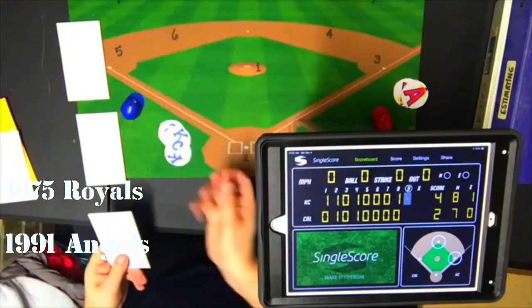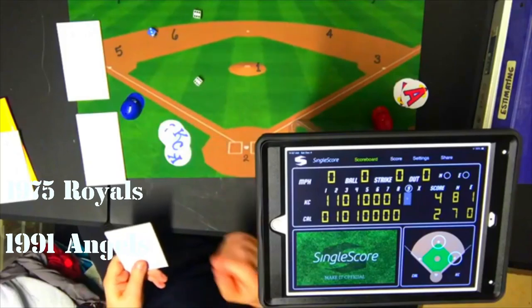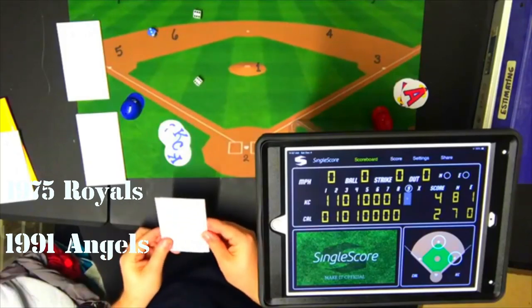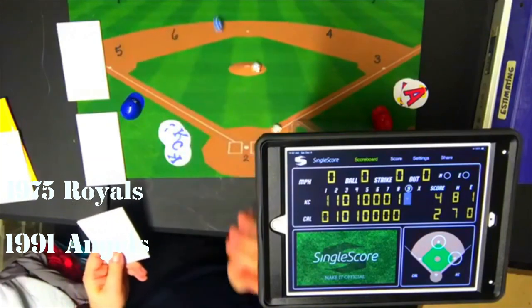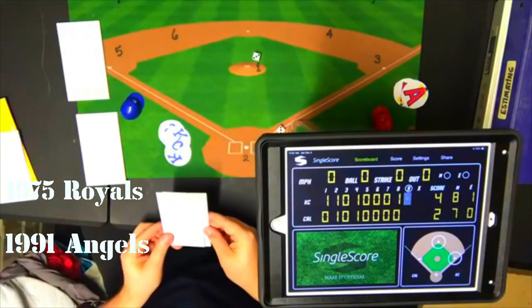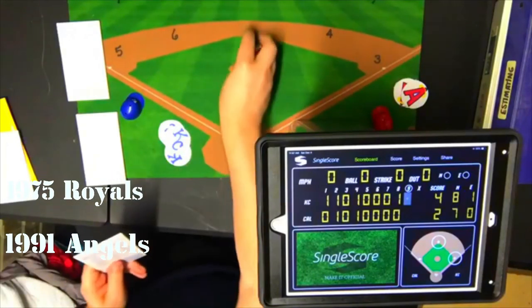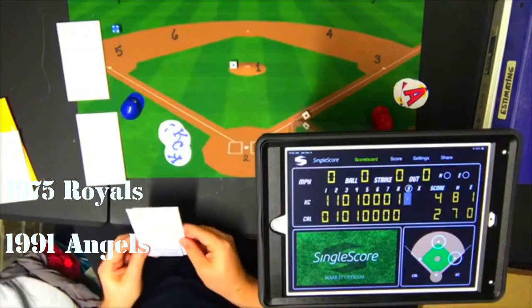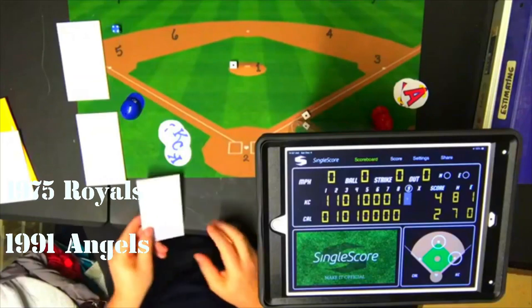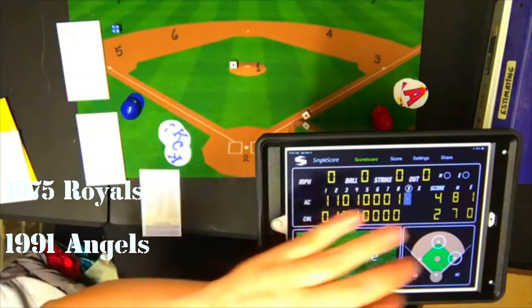Top of the ninth: Eichhorn still pitching for California. Stinson lines out to second, Freddie Patek grounds to shortstop, and Amos Otis lines out to first. Eichhorn retires the side 1-2-3. Kansas City fails to pad the lead going into the bottom of the ninth.